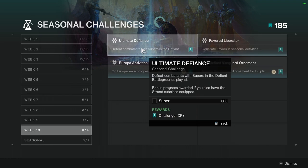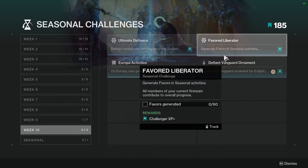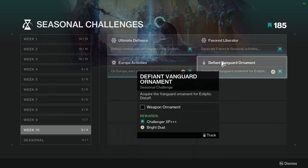Not hard — just use your Strand super, that's pretty much it. Favored Liberator: generate favors in season activities. All members of your current fireteam contribute to overall progress. This one's annoying but not hard, considering it counts for the whole fireteam, not just one person. Defines Vanguard Ornament: acquire the Vanguard ornament for Ecliptic Distaff.